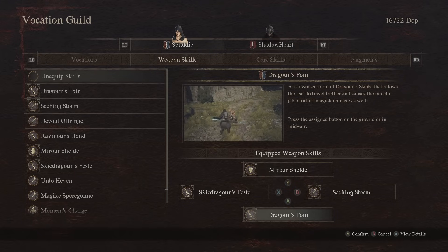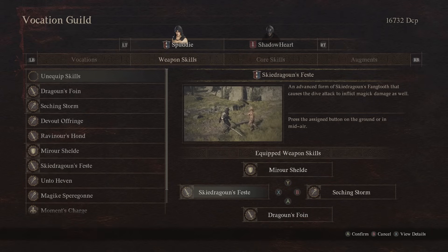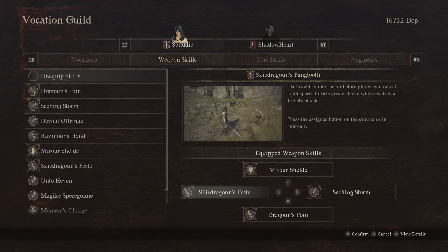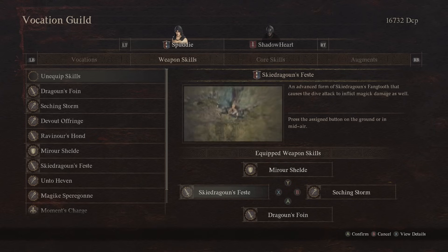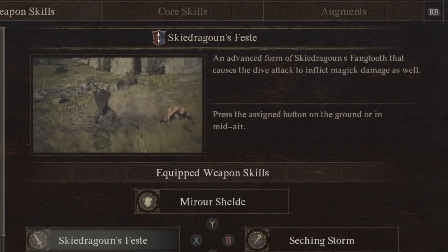Mystic Spearhand is a hybrid class with both a strength-based modifier and a magic modifier. Our next damaging skill is Ski Dragon's Fist, which is the advanced form of Ski Dragon's Fang Tooth. You press the button and you can use it on the ground or in the air — it acts as a counter-attack when someone attacks you, and it deals pretty nice damage. This damage is also magical, so you're doing hybrid damage. Very nice and useful if enemies have protection from physical damage but no magical protection, so the damage output is really strong. This build will be mostly focused on melee damage output rather than a lot of magical stuff — it's a mobility and cool-looking damage playstyle.